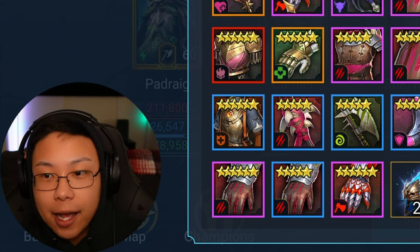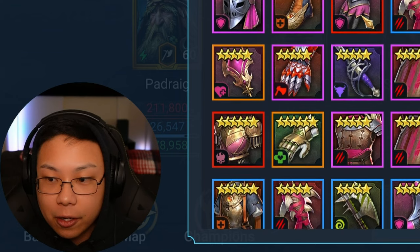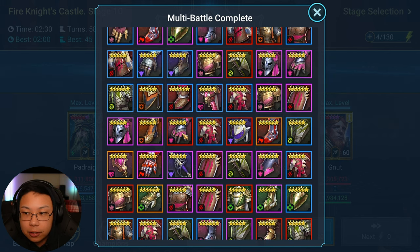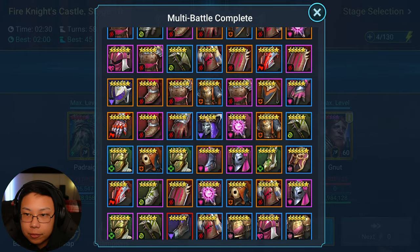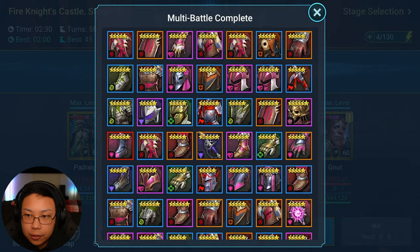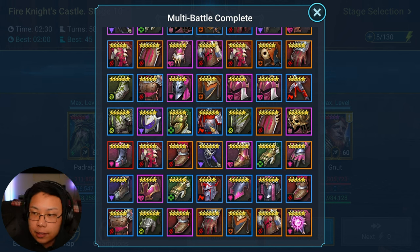Generally speaking, I don't keep anything blue — anything rare is an auto sell. I don't keep anything five-star and below, so all that gets sold. For Savage and Regen gear, depending on how the rolls pan out, I decide to keep it or not. For example, if I roll a double attack percentage, that would have to be like 16 or 17 for me to consider keeping it.